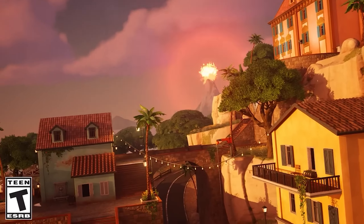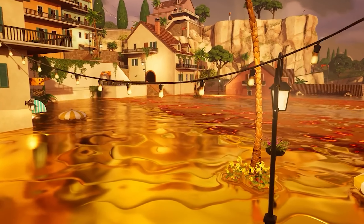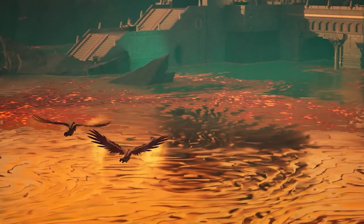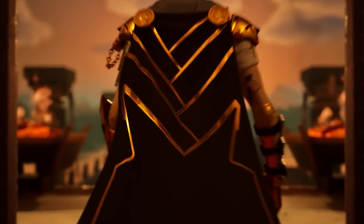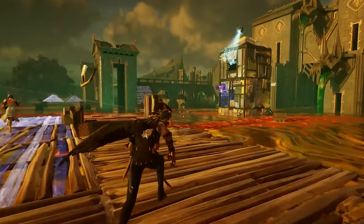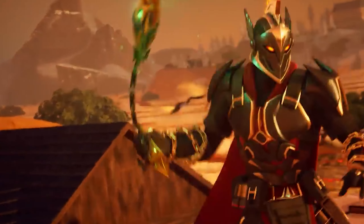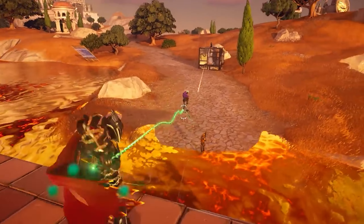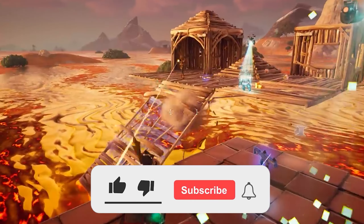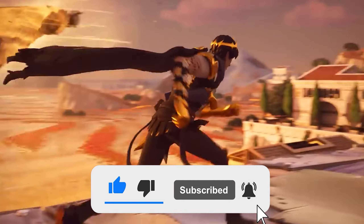The v29.01 update, known as the first hotfix update of Chapter 5 Season 2 in Fortnite, is now available. In this video we're going to talk about everything you need to know about this newest update, including information and leaks some of you may have missed. Next Tuesday we're going to be having another update known as the first content update of the season — the v29.10 update — so we have a lot to expect, so stay tuned for that video as well.